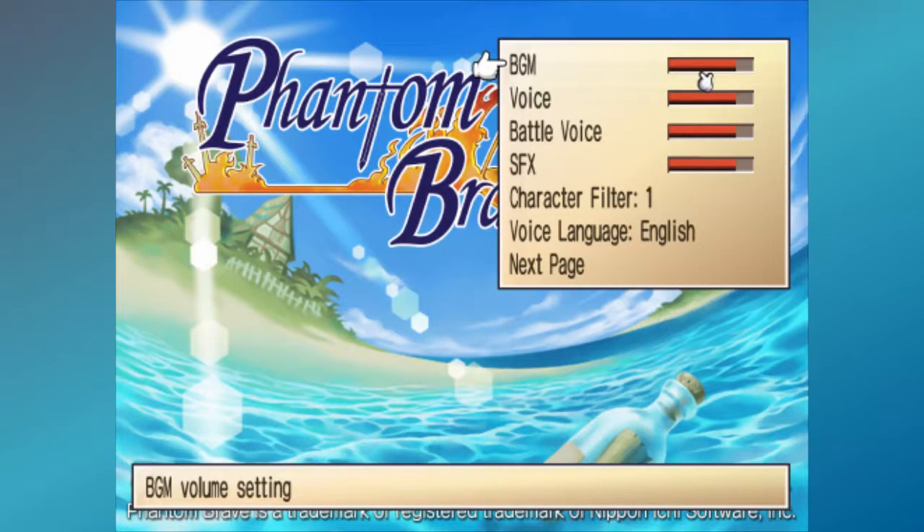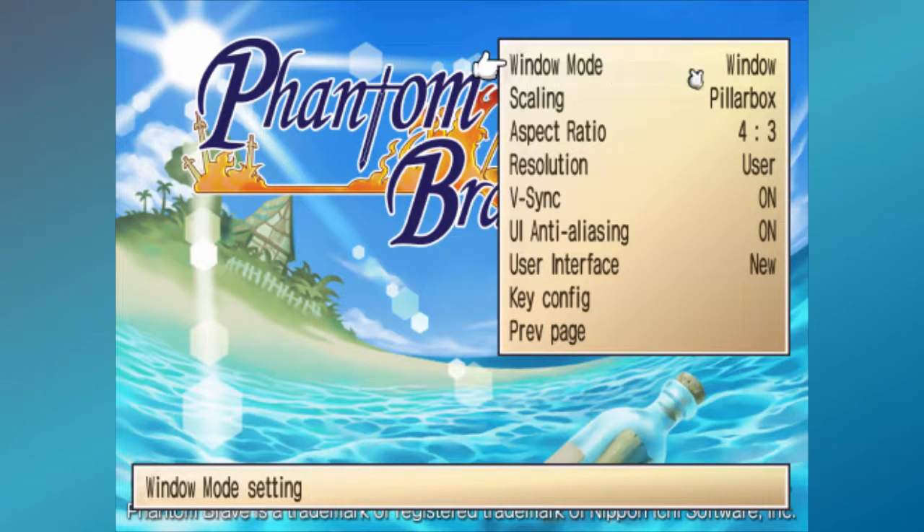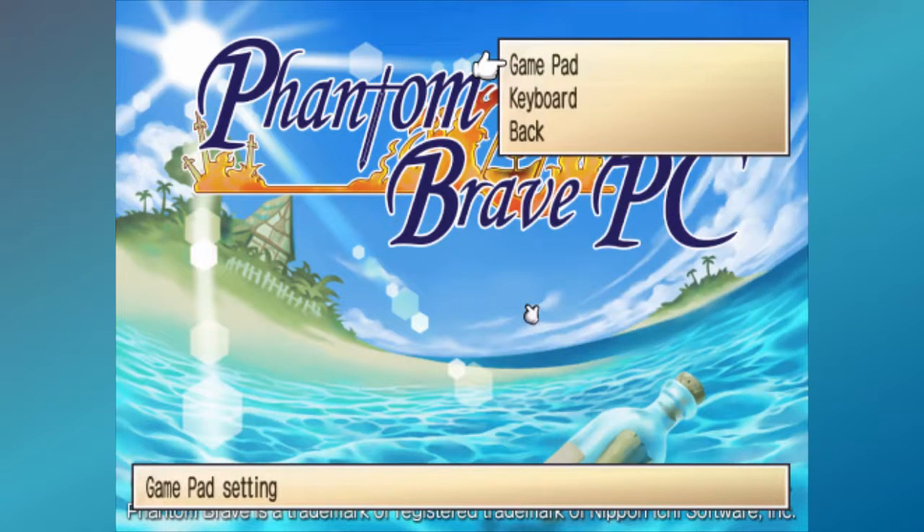Pretty standard settings. We've got sliders, a character filter - one, two options - and you can change the language between Japanese and English. Next page: Windows Mode! It started out in full screen, but as you can see you can get it in Windows Mode, super quick, super easy. It's got the old user interface or the new one. Key configuration - you can pick if you want to use gamepad or keyboard.